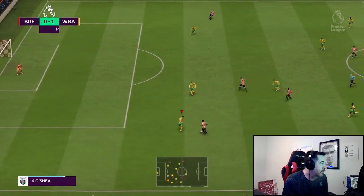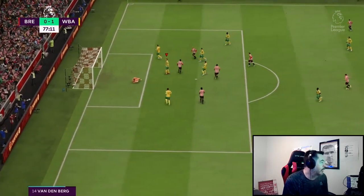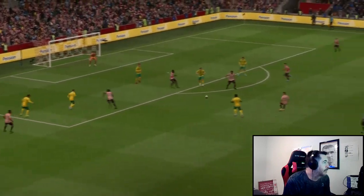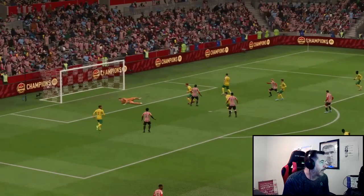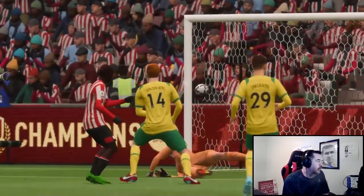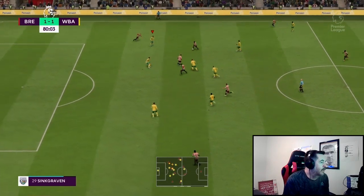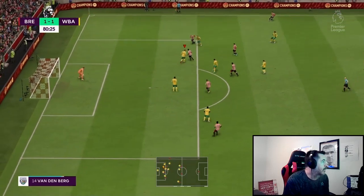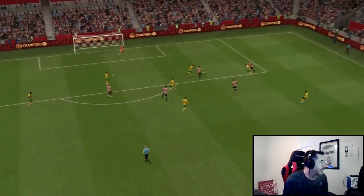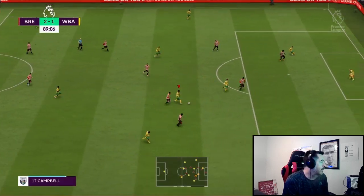Here come Brentford - Boga cuts inside his marker, goes back outside, cuts back inside again into Leweling who sets up Keane Lewis Potter and he fires it into the corner to equalize at 77 minutes - it's 1-1. Once again the full backs are too far away from the wingers - something we need to look at because we're conceding goals where they have a one-man extra and the full backs are tucking in too far. Two minutes later Brentford had the ball in the net again - Ivan Usyk, Lewis Potter skips past O'Shea and he hits it on the volley past Griffiths. In just two or three minutes Brentford have turned the game on its head.